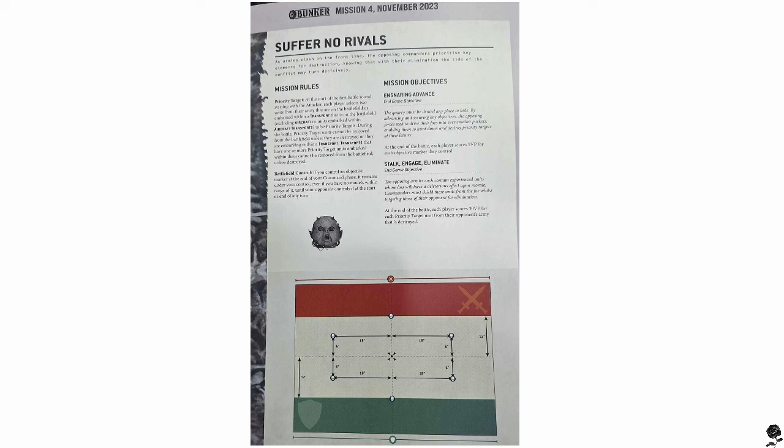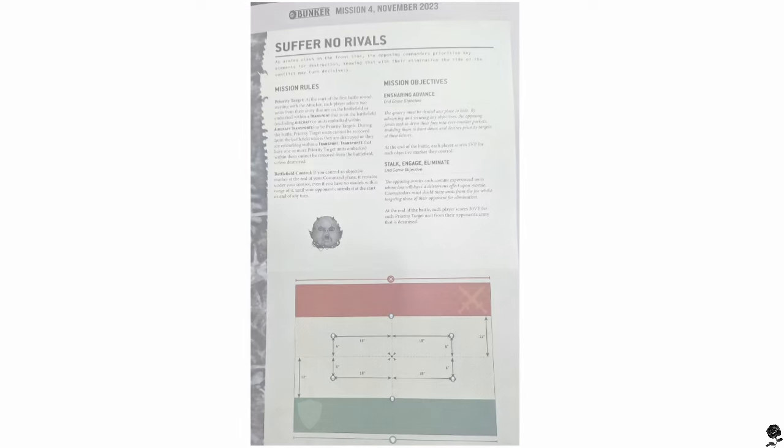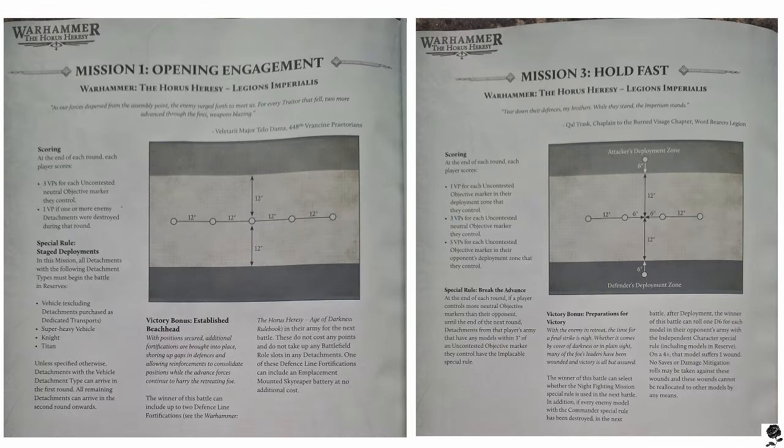We also have two Legions Imperialis missions from the linked campaign in this White Dwarf — a campaign that links Horus Heresy 28mm to Legions Imperialis, and possibly another game system. We have two LI missions from that linked campaign. The idea of fighting at the big scale and then coming down into 28mm is such a cool concept — and it may be that Zone Mortalis is the third part of that campaign, kicking down doors after the epic-scale battle.